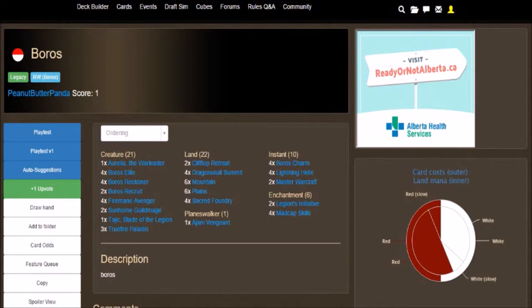We have 21 creatures, 22 lands, 1 Planeswalker, 10 instants, and 6 enchantments. No sideboard, no maybeboard — this is just the strict mainboard. I still remember when I did my Simic deck — you guys should totally check that out. I've got the most viewed video on my channel, I think it's almost at $15,000 views. But I had no sideboard, so if you guys want to modernize that deck, please go check it out. I am planning on updating it soon.